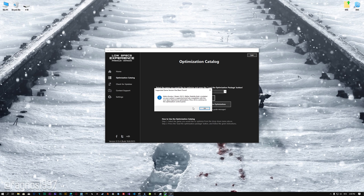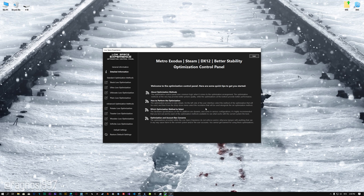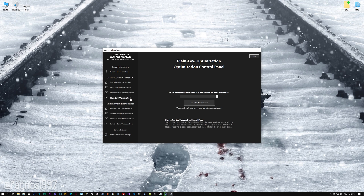Low Specs Experience will now automatically check if the game version currently installed is supported by this optimization. If it is, press OK and the optimization control panel will load. When the optimization control panel loads, simply select the method of optimization and the resolution you would like to render your game at. This is something you will need to experiment on your own, in order to see what works for your system the best.